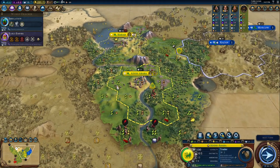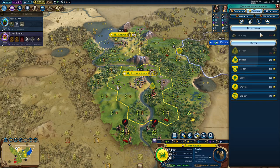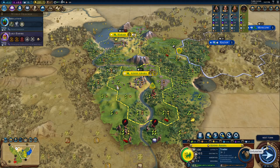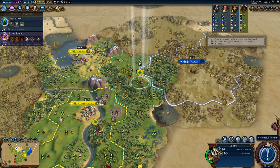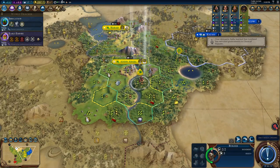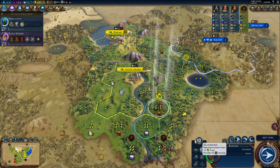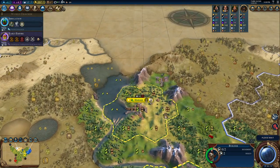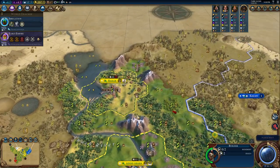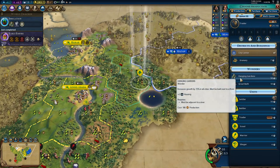I'm thinking about what to do with my gold — I think I have to save it for a potential war declaration. They'll declare on me rather than me on them — I'm not suicidal, not yet. Irrigation next turn — good. We don't actually have anything that requires irrigation except the wonder I'm going to build.